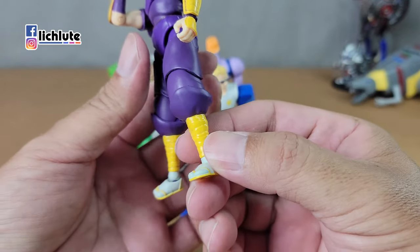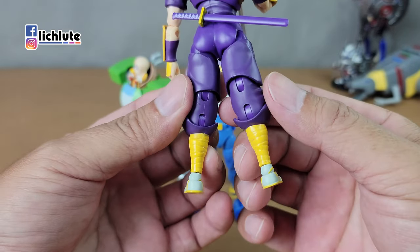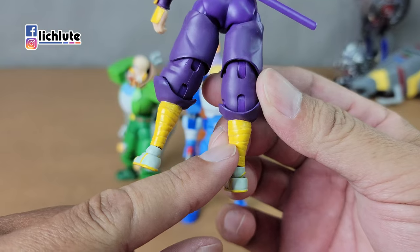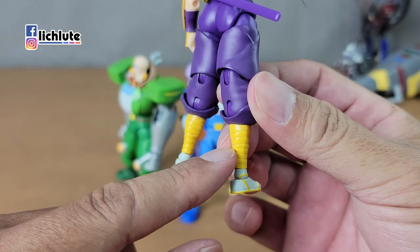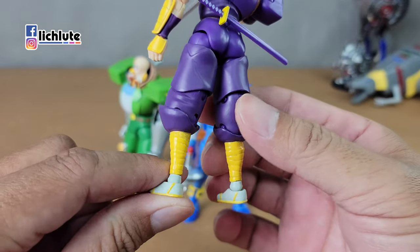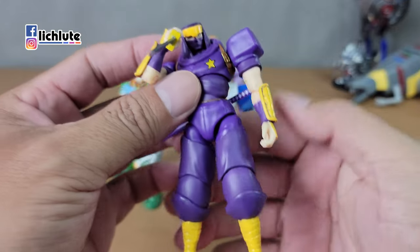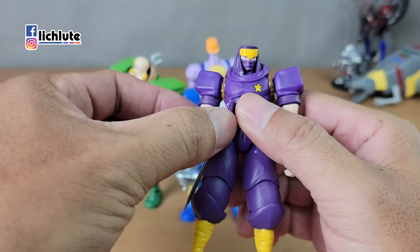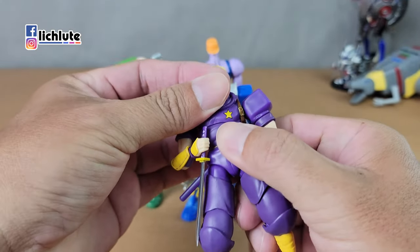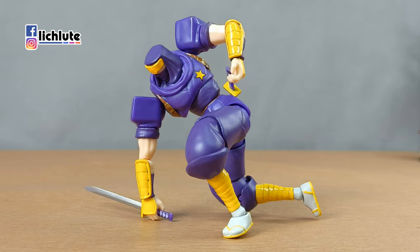手肘大概可以转到90度，胸口上面可以单独移动，腰身也可以转动但容易转出来。脚的话前后左右侧踢没有问题，脚踝也有球关。但他的黄色漆面盖得不是很好，颗线做得不够深，感觉变成脏脏的黄色而已，手臂护甲也是相同情况。总而言之把玩起来还可以，但精细度上稍稍欠了点意思。